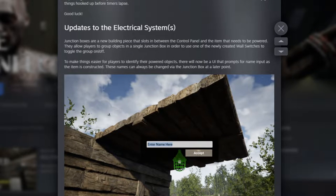Update to the electrical system: to make it easier for players to identify their powered objects, there's a new UI that prompts for a name input as the item is constructed. These names can always be changed later via the junction box. Once you place any electrical object in the world, it will pop up an input box where you can enter a name, and you can see this name in your junction box.